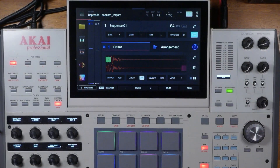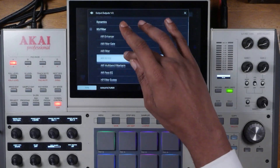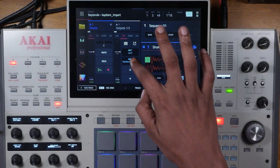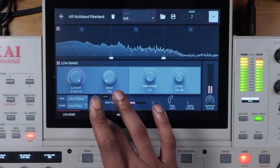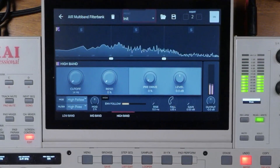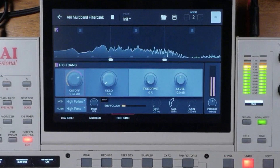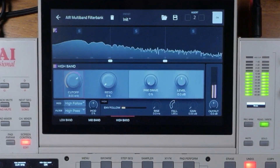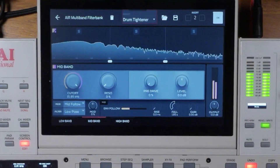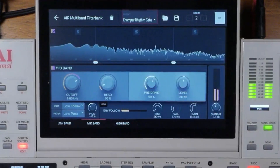To further prove the point that it's a visual EQ — one where you can judge all the frequencies in visual form, acting like a spectral analyzer — I'll put Multi-Band Filter Bank on the master track. Open it up, play the track, and as you can see, you can visually understand what you are mixing. You can select multiple bands. If I want to sweep the high band frequency, I can sweep it right here on screen, or use the data wheel. That's the high band using cutoff — and if I want to cut the mids, I can do that too.